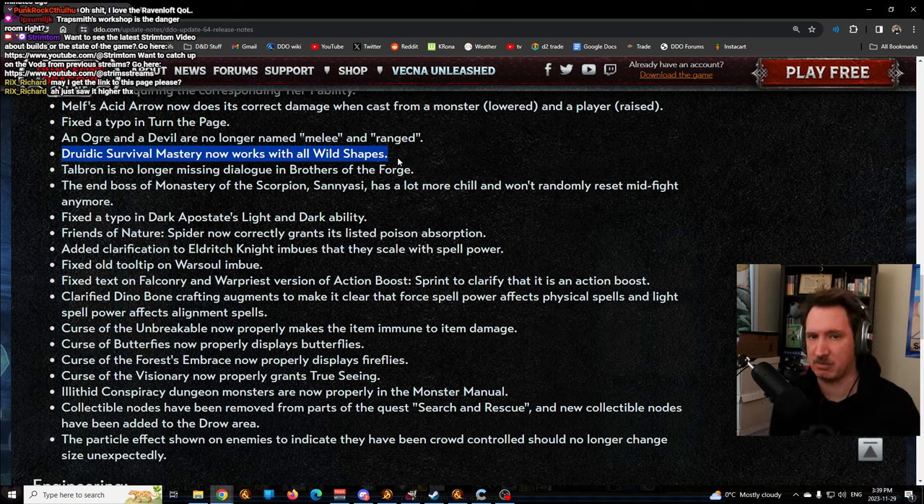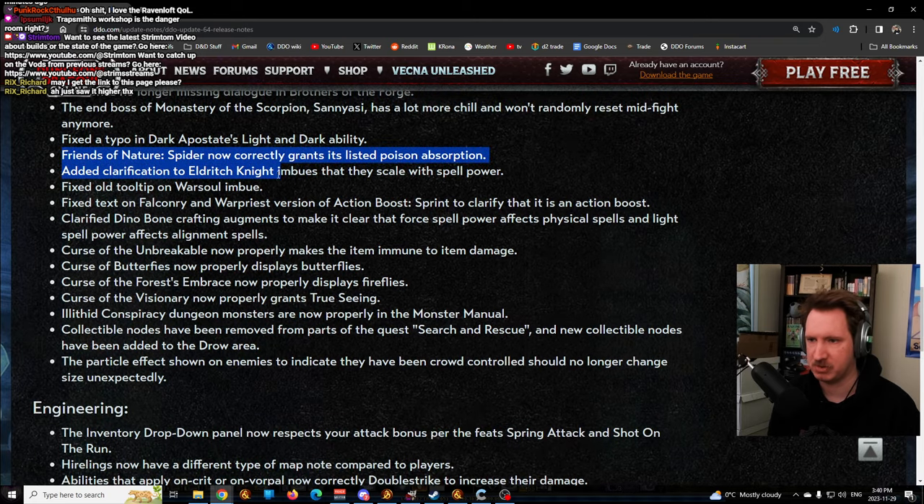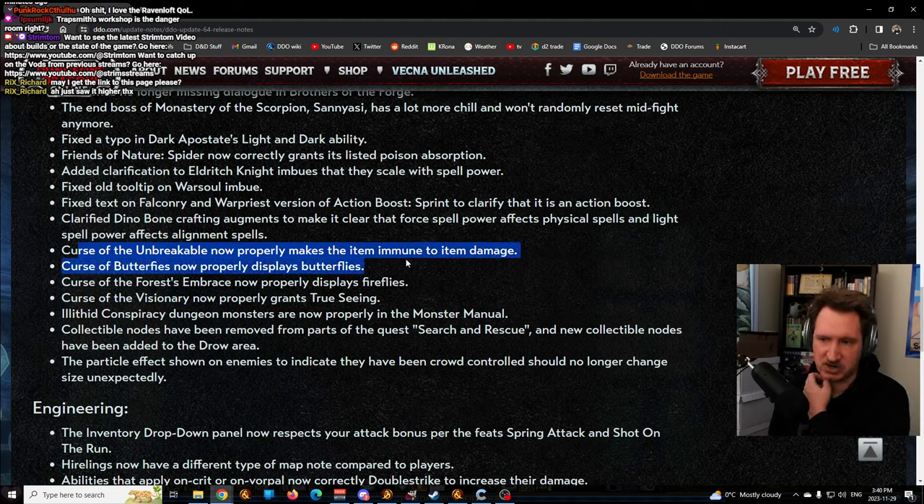Talbron has more dialogue. The final boss of the Monastery, the scorpion, can now just be killed rather than resetting at half health, which is nice. Fixed some typos and tooltips. Clarification was added that dino bone crafting augments make clear that force spell power affects physical spells and light spell power affects alignment spells. Curse the Unbreakable now properly makes items immune to item damage. Curse the Butterflies properly displays butterflies. Curse Force Embraced properly displays fireflies. Curse the Visionary properly grants true seeing. There are still a lot of bugs with the curses - if you find any, please report them.